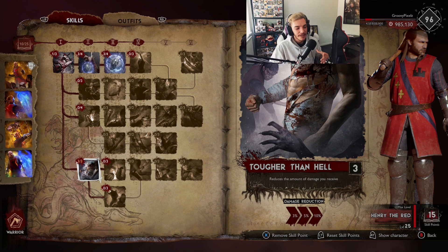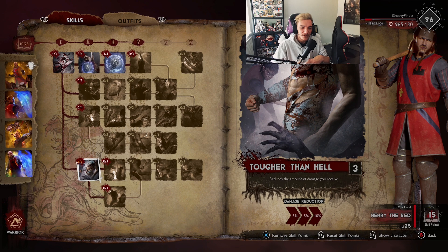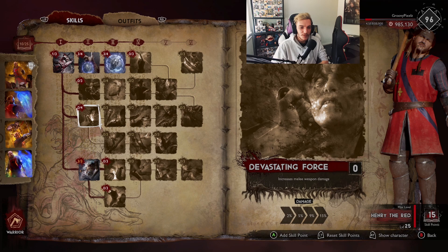Next we go for Tougher Than Hell. We're just making this guy into a tank - take as much damage as possible, and not only that, when you're taking all this damage it's going to reflect it back by 30%, which I think is amazing.